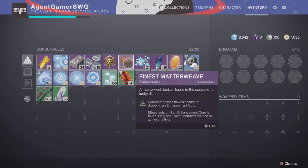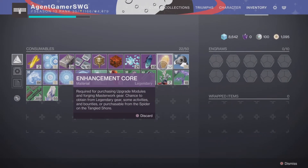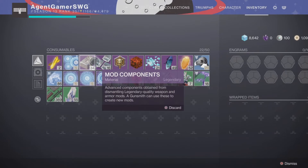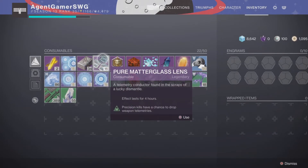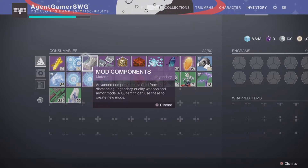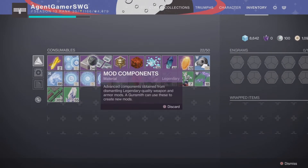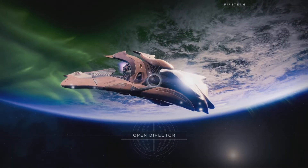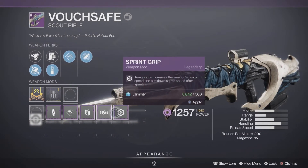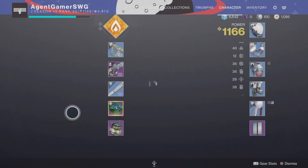Also, there's Finest Matter Weave — if you use it and kill a mini boss, you have a guaranteed one Enhancement Core drop. Rainmaker: if you kill a mini boss you get a shower of Glimmer and then Pure Matter. Glass Needles: if you use one and kill a mini boss, you might get one Mod Component. With Mod Components you can buy mods for your gear and weapons, like the ones I've collected so far.